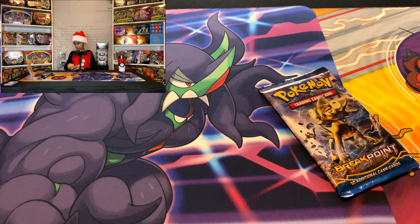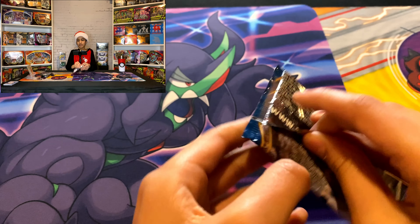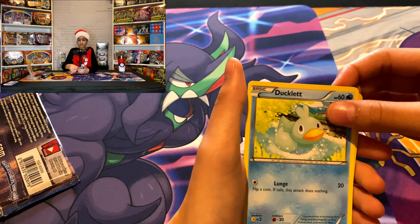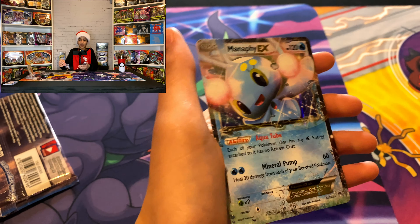Next pack — Breakpoint! This is the older set, 2017. And come on — yes! Every other pack we're getting X and Y, and X and Y is treating us very well. Let's see what we got: Max Potion, Hippopotas, Electivire, Durant, Gible, Phantump, Glamorous, Houndour, Ducklett, Froakie, and then Manaphy EX there we go! That's our pull — Manaphy EX looks like a nice card, and there's a Froakie too.